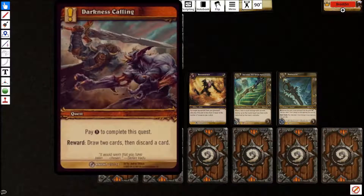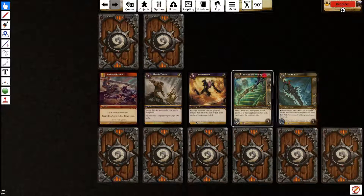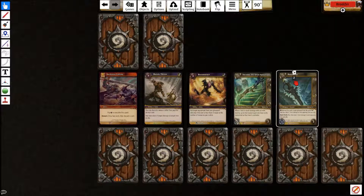Darkness Calling is the other discard enabler — pay three, draw two, discard one. So it is card advantage: you draw two and discard one, netting a card. There are other quests that discard, but they don't give card advantage, so it's better to have one that's clunky and expensive than cards that don't actually draw extras. You can also use Darkness Calling on your opponent's turn to trigger Hailstorm's deathrattle, pinging the opponent's board for one during their turn — which is pivotal if they have tokens that just received Ferocity.